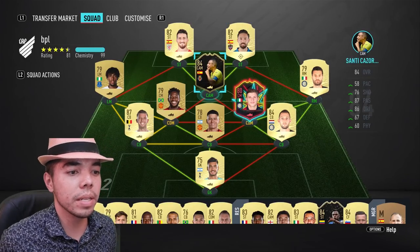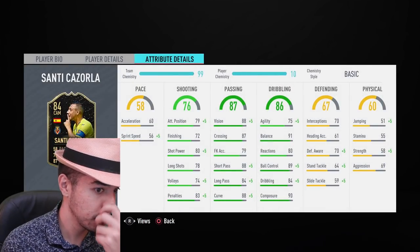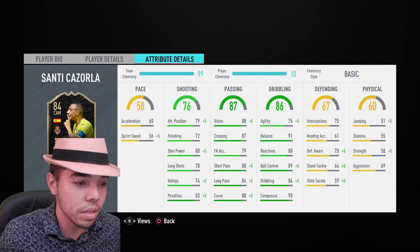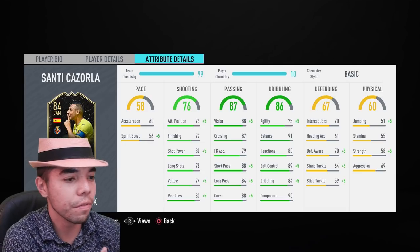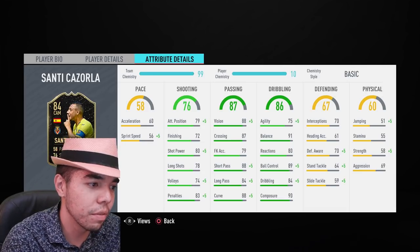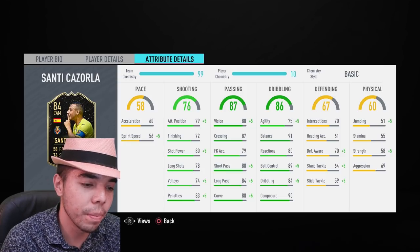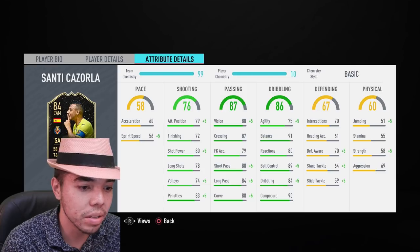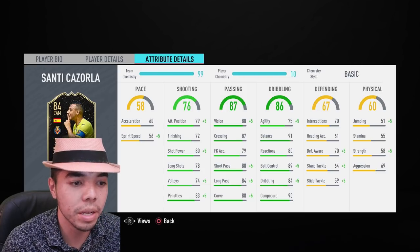Let's have a quick look at Santi Cazorla's in-form card. He has some nice looking stats, but also some terrible ones. Only 72 finishing — shooting stats are alright. What you're really going to get from Santi Cazorla is the dribbling and the passing. His dribbling stats are great, kind of: 91 balance, 90 composure, 89 ball control, 84 dribbling.